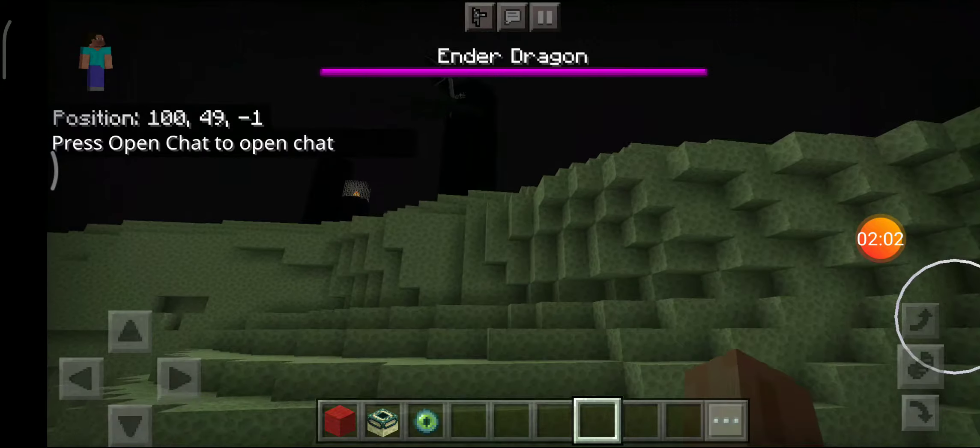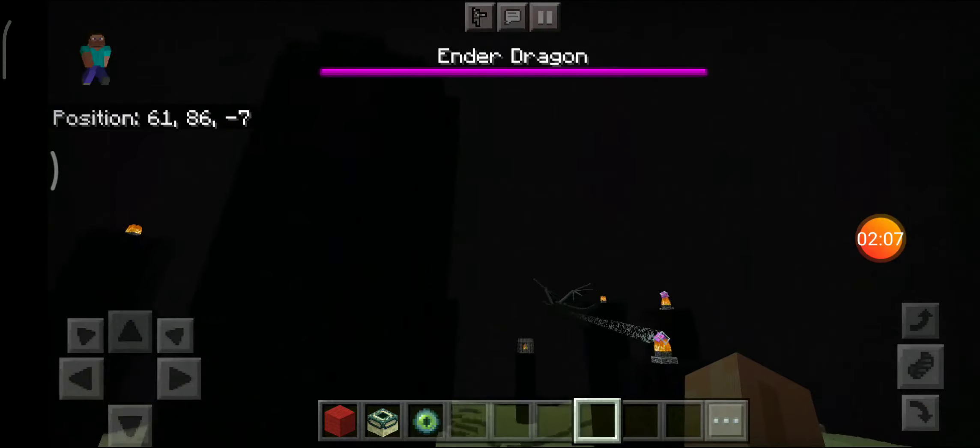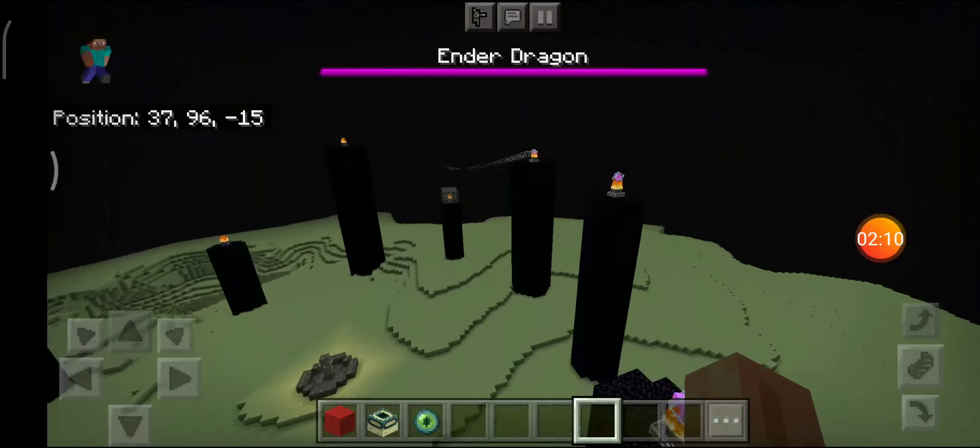I can't see anything — yeah, I went to a stronghold. I'm in peaceful mode, so... wait, there are ender dragons in peaceful mode also? I didn't know that, guys, seriously, I didn't know that.